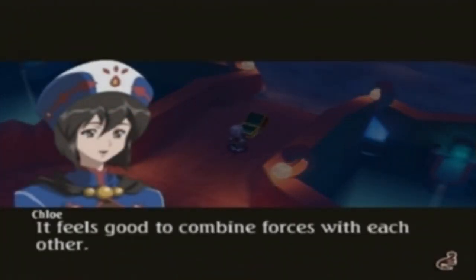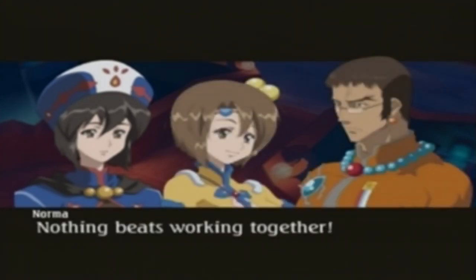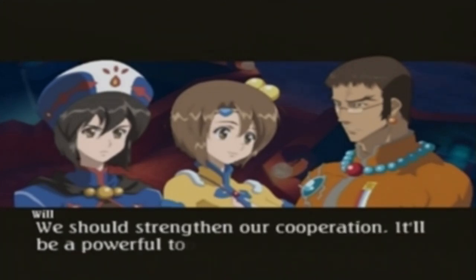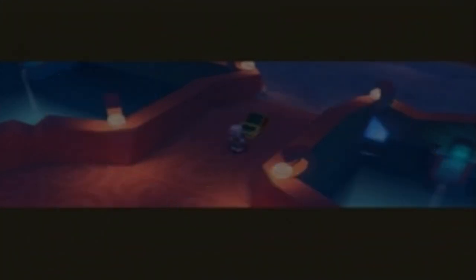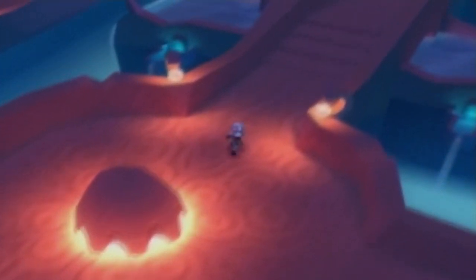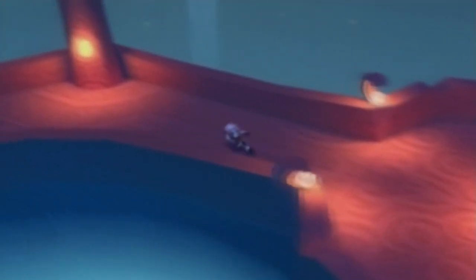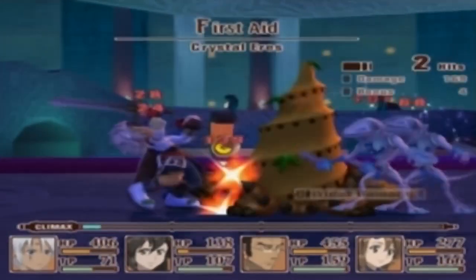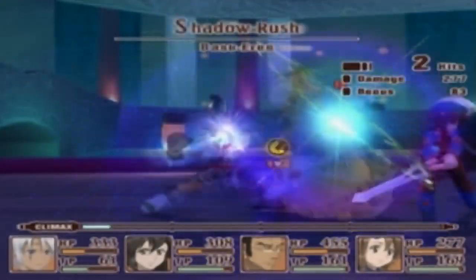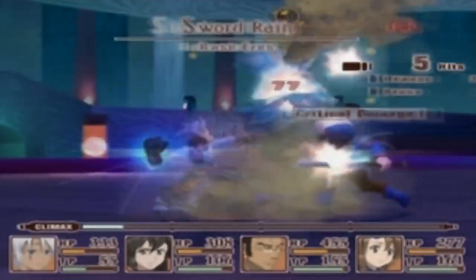It feels good to combine forces with each other — nothing beats working together. We should strengthen our cooperation, it'll be a powerful tool in battle. So, in climax mode, while there's still climax bar — while time is still frozen — you have to press L1 again, and then you'll initiate a climax combo. You have to have four party members in order to do it. The damage the combo inflicts is proportional to how much of the climax bar is left. I think it does more if you have less of the bar left.